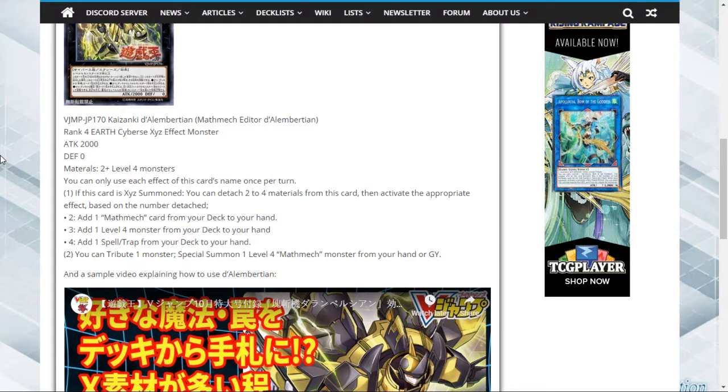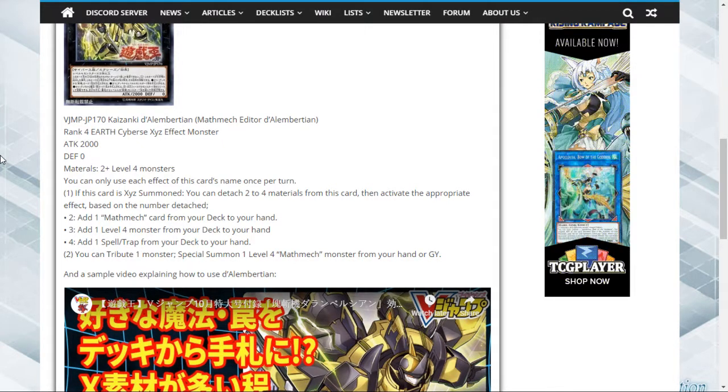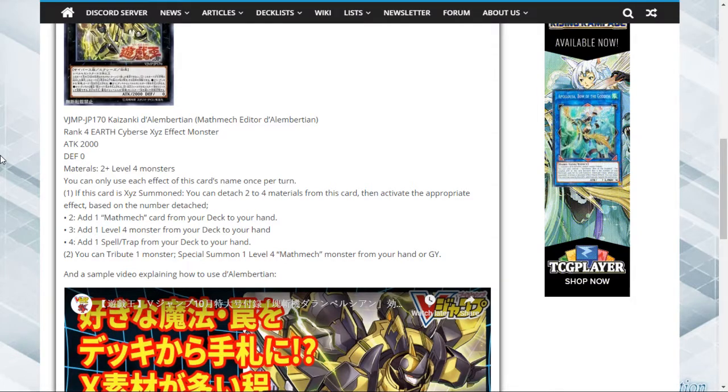First effect: when this card is Xyz summoned, you can detach two to four materials from this card, then activate the appropriate effect based on the number detached. Detach two and you get a Math Mech card from your deck to your hand. Detach three and you add any level four monster from your deck to your hand. Detach four and you add any spell or trap card from your deck to your hand. The second effect lets you tribute one monster to special summon one Math Mech monster from your hand or graveyard.